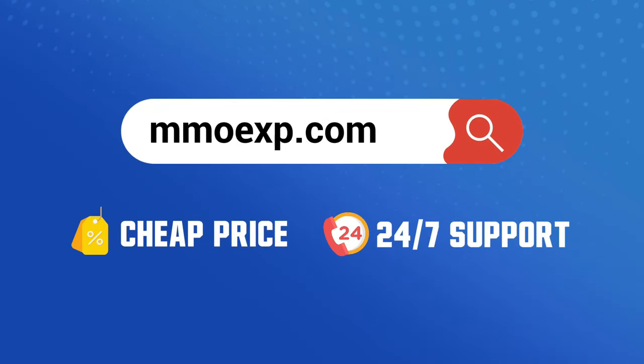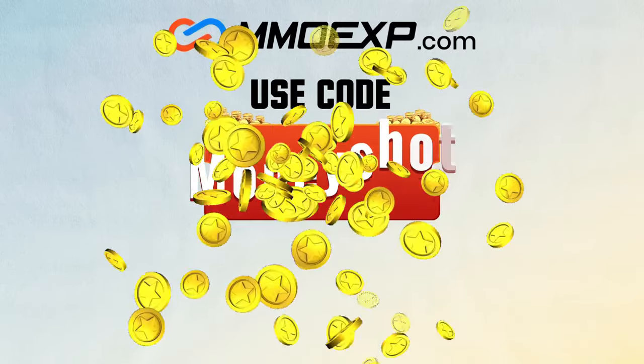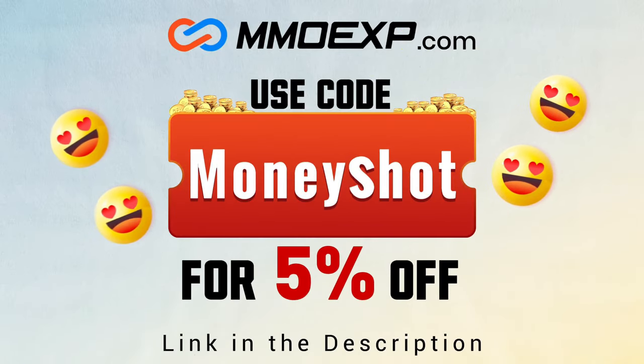If you guys are looking for fast, cheap, reliable coins for your College Football 25 team, check out my coin sponsors at MMOXP and use discount code MONEYSHOT for 5% off your order. Link in the description below.